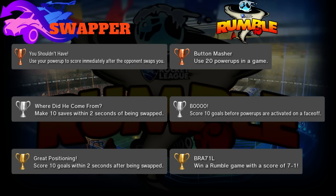Silver is 'Boo': score 10 goals before power-ups are activated on a face-off. I always hate scoring goals before power-ups are even in play, but it happens all the time. Score 10 of those goals before that 10-second window is up after the face-off and you'll get a silver trophy.